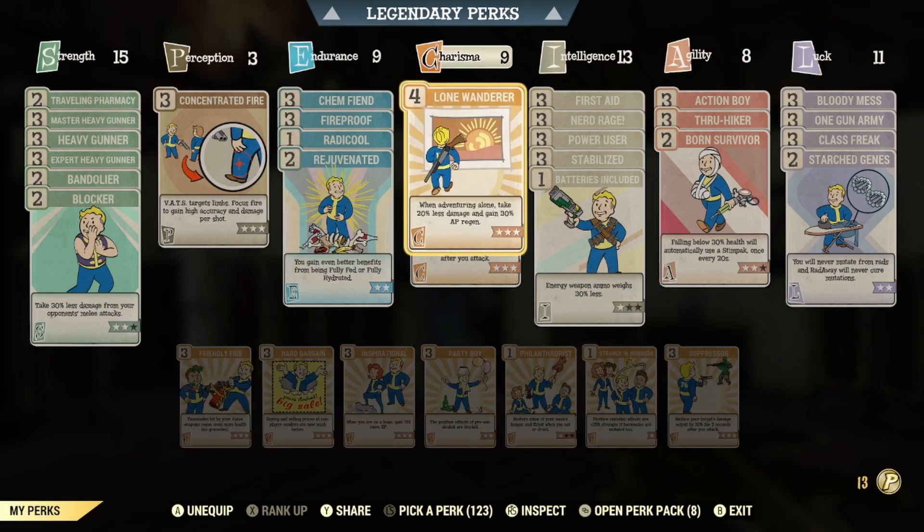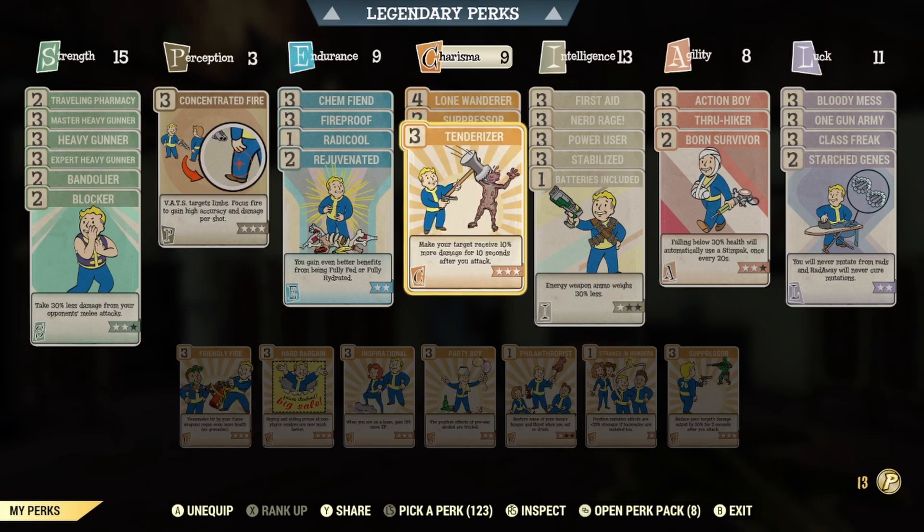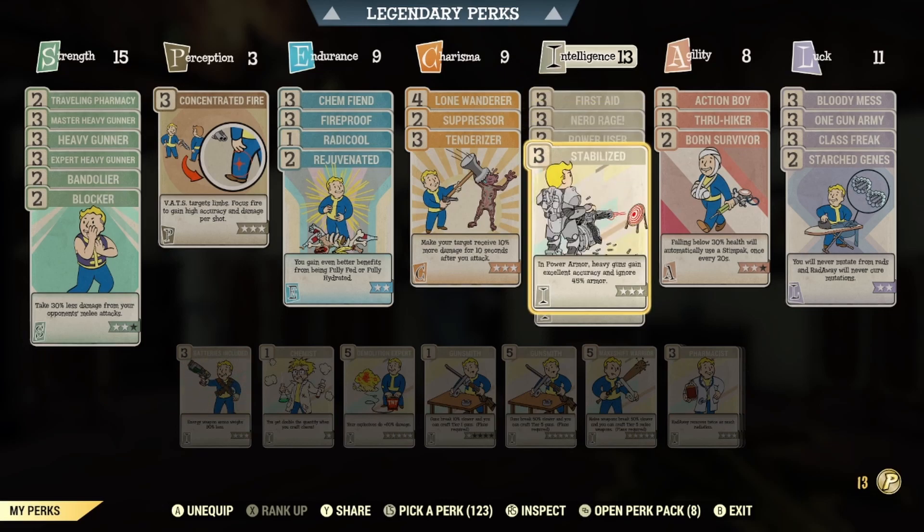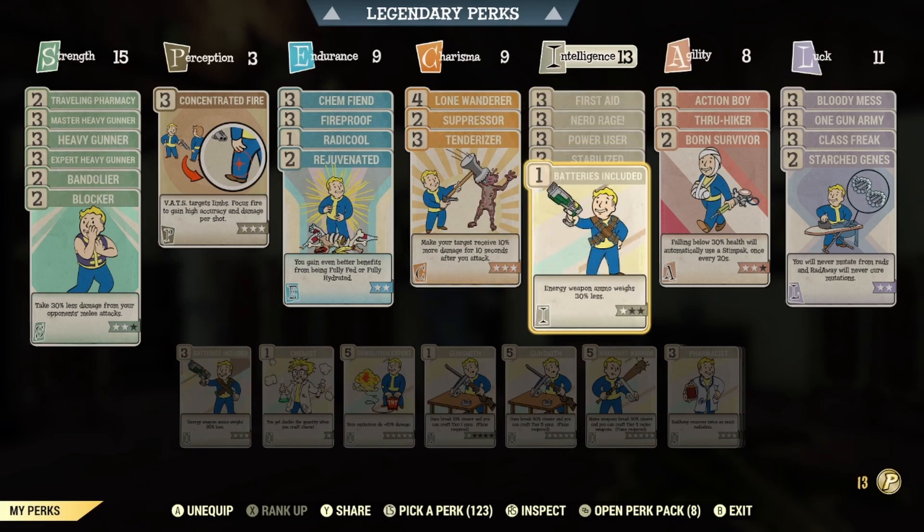For Charisma we're going to be using level four Wanderer because we're going to be doing this solo, Suppressors, and Tenderizer. For Intelligence we're going to be using First Aid, Nerd Rage, Power User, Stabilized, and Batteries Included.